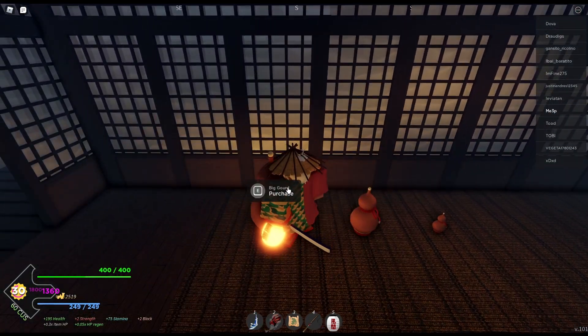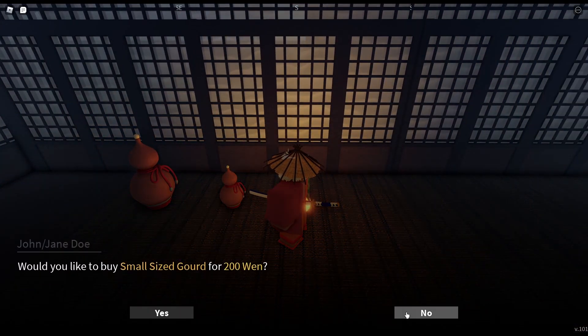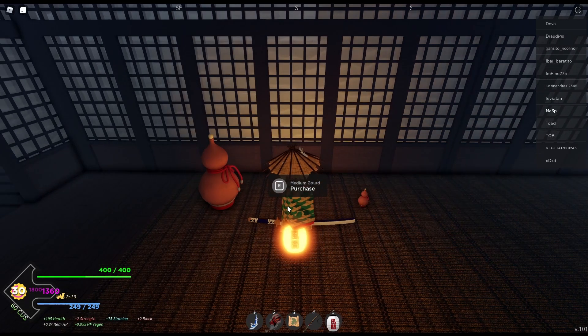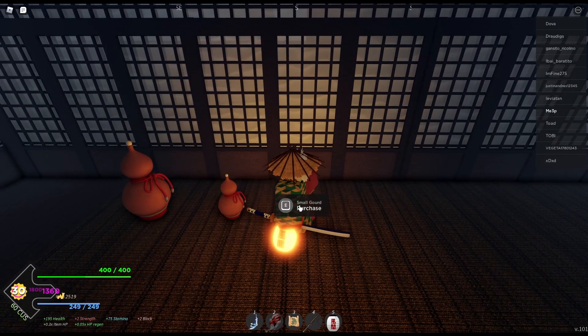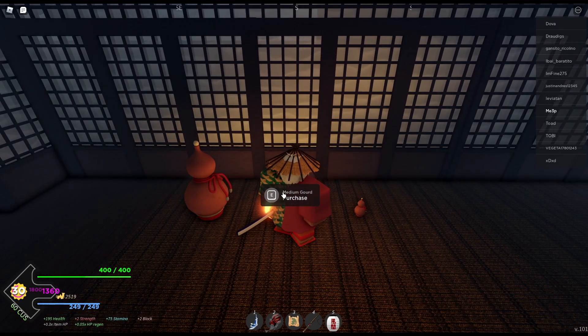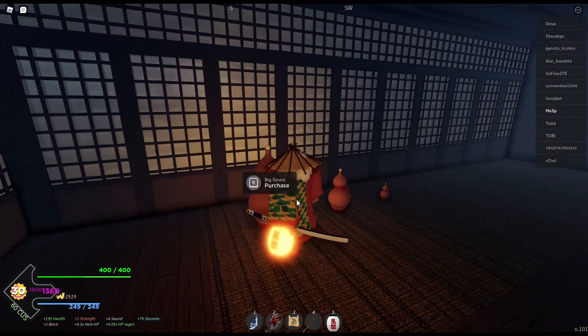Small gourd, medium gourd, and large gourd. The small gourd costs $200, but you don't actually need to buy more than seven of them. You can't buy the medium gourd until you break seven small gourds. So once you buy seven small gourds and break seven of them, you can buy seven medium gourds and break them. After that you get to the large gourds, and once you break about four to five large gourds, you will get to level 2. I have tested it out.